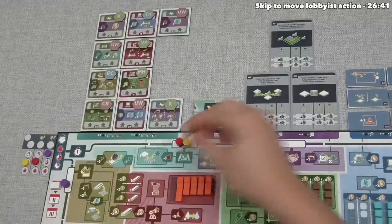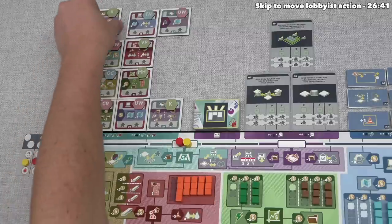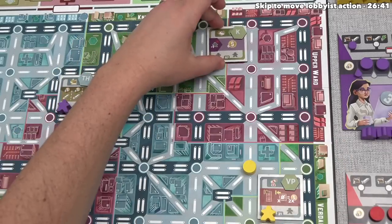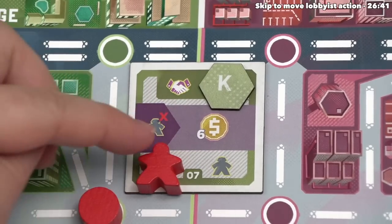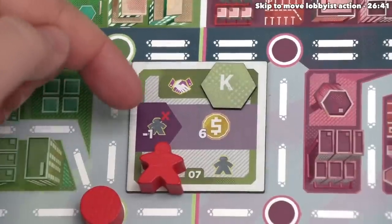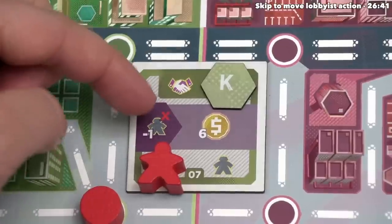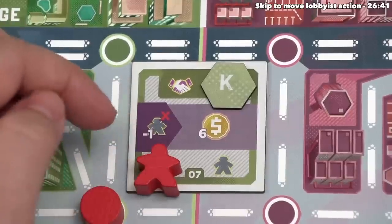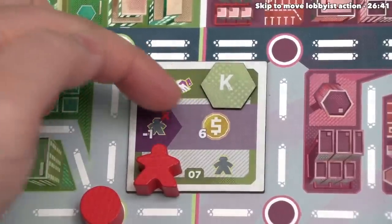Red spends one of their three documents and takes this green development. They must place it adjacent to one of their stations on an empty block, and then place one of their lobbyists on top. This gives them a new action option when they visit the lobbying zone, which lets them permanently remove one of their eight lobbyists in order to gain six money. You only have eight lobbyists for the entire game — they're useful not only for activating actions but also for getting points from agendas and plans. It looks like red is planning on losing at least one to gain some extra funds in the short term.